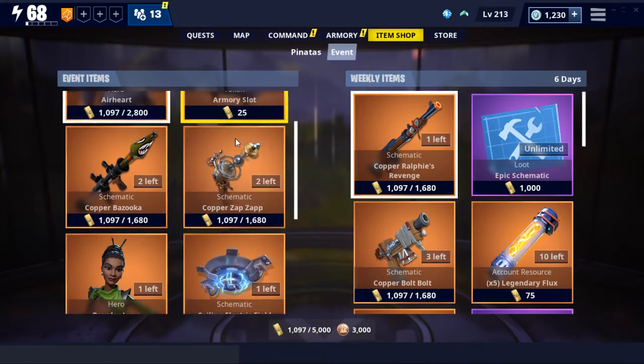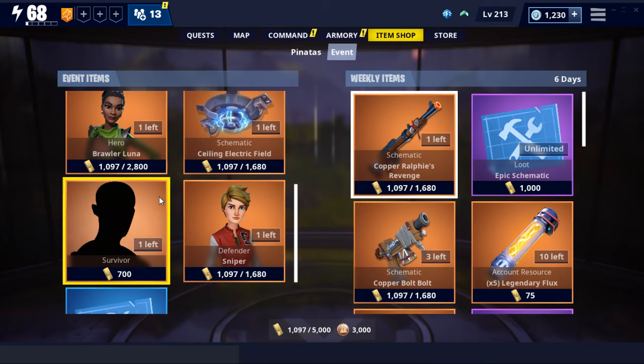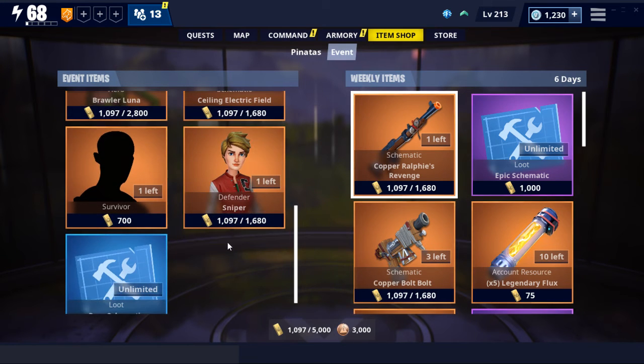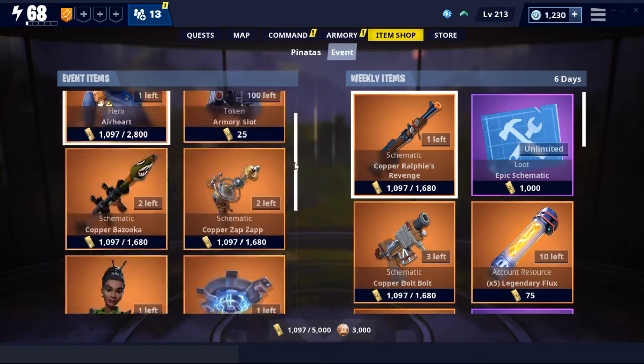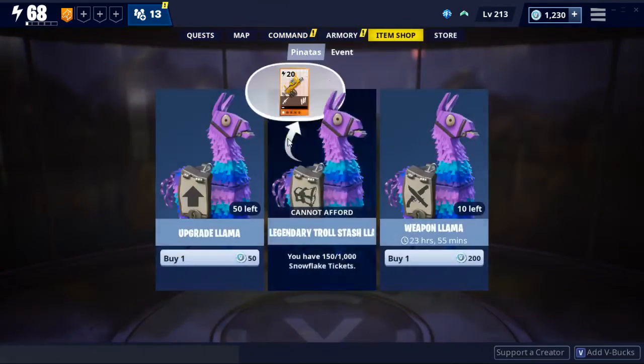Then we've got Armory Slots, Copper Bazooka, Zap Zap, Brawler Luna, Sealing Electrofield, Survivor, and Defender Sniper, as well as the Rare Schematics at the bottom there. So you're gonna want to save up your gold, and most likely your piñatas.